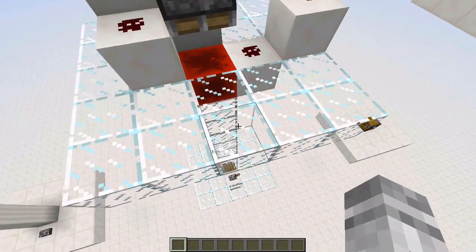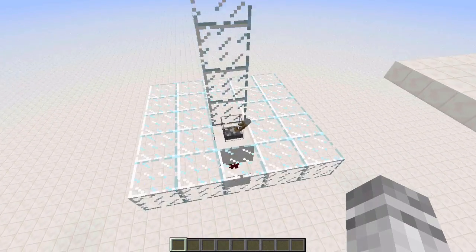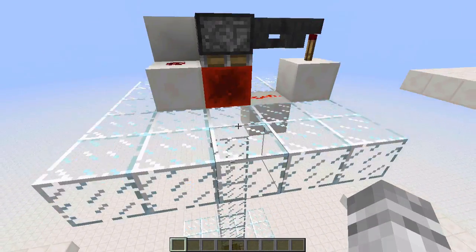Your output is simply these blocks right here. You can extend a redstone signal coming out of here, so when you flick this lever down here, the redstone up here will turn on.